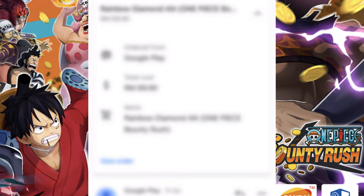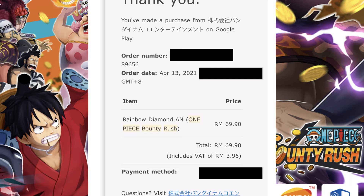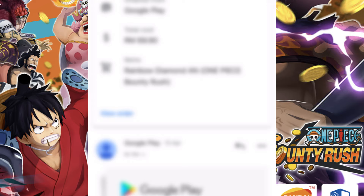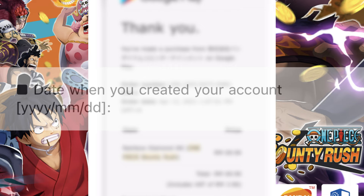If you're the legitimate owner you'll have all this information in your email — never delete those emails. The order number and transaction ID, date and time of purchase down to the second, item name, and total price without tax are all visible in the purchase receipt emails. Use those to fill in your answers.